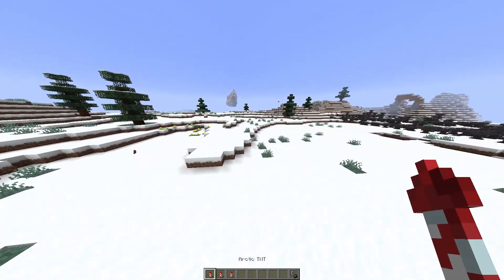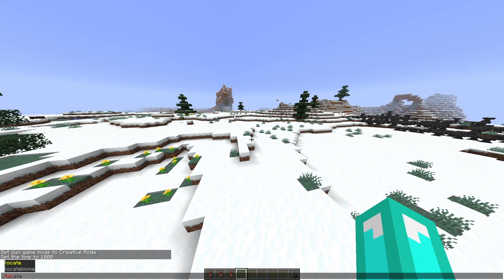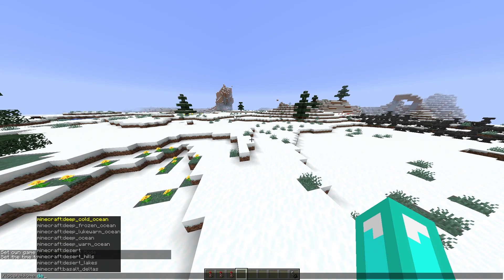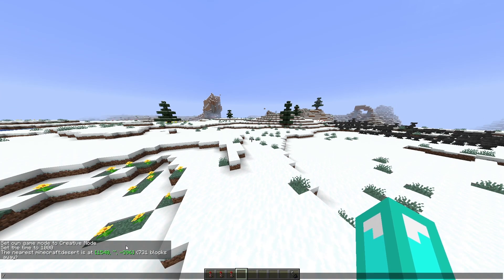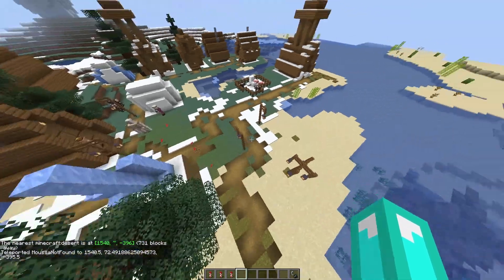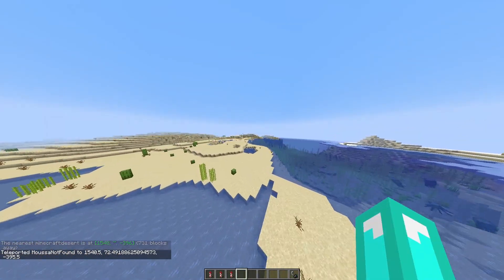Now we have sponge, anvil, and Arctic TNT — we could use those three. I'm just going to locate myself to the desert bottom. Desert. Oh! It's gonna go there and enter. Okay, seems good. Oh, there is even an ocean — that's good because we actually need that.